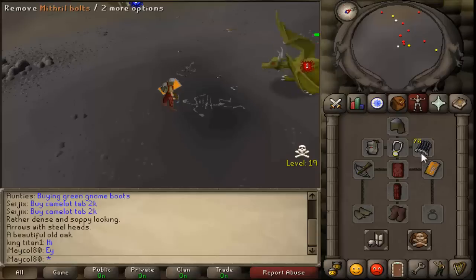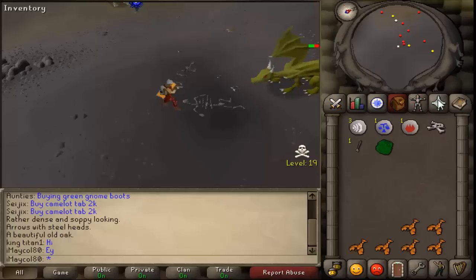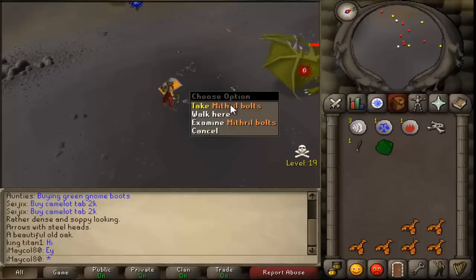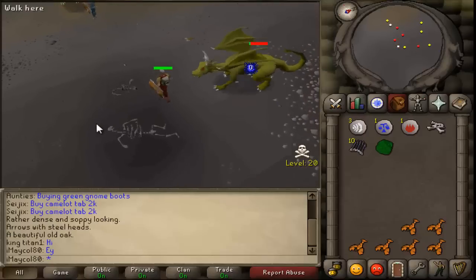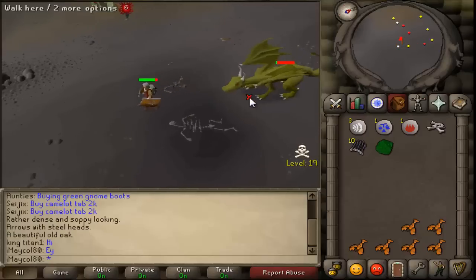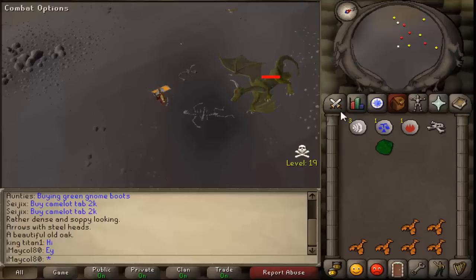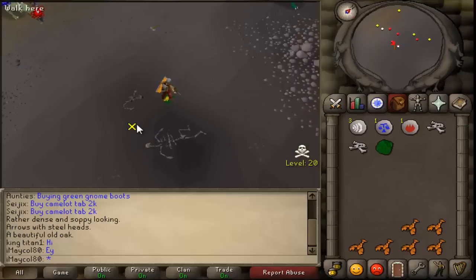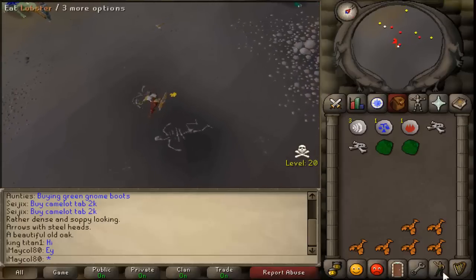I don't recommend using a magic shortbow because you have a high chance of the dragon killing you with its breath. That will be a bad situation because most people here that die won't return your stuff - if they pick it up from the floor they will just ignore you, add you to their ignore list, or just pretend that you didn't die. So thank you for watching guys - just bank and repeat. See you later!